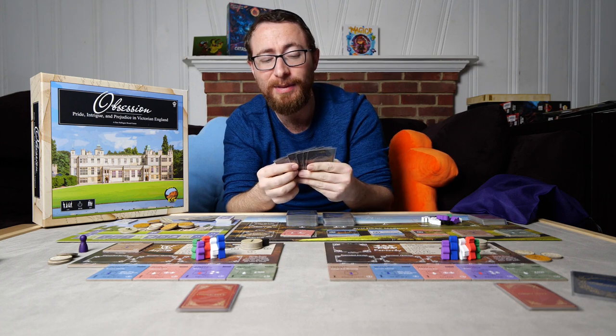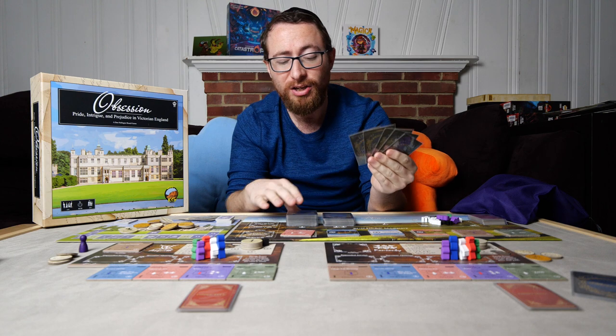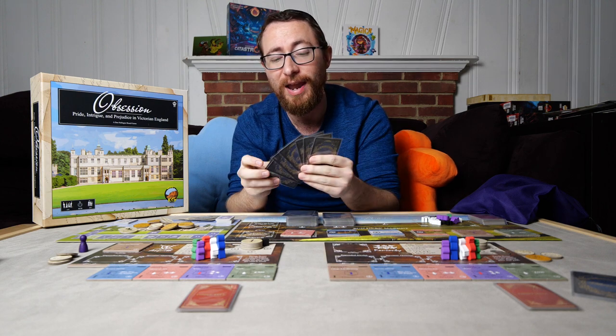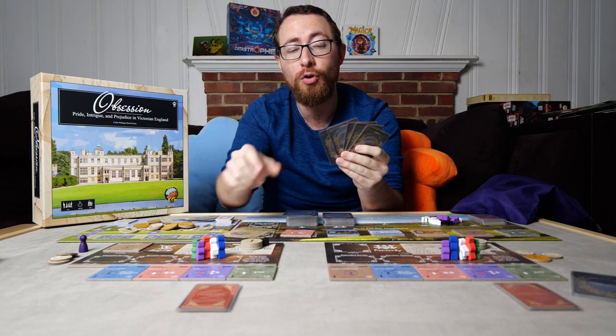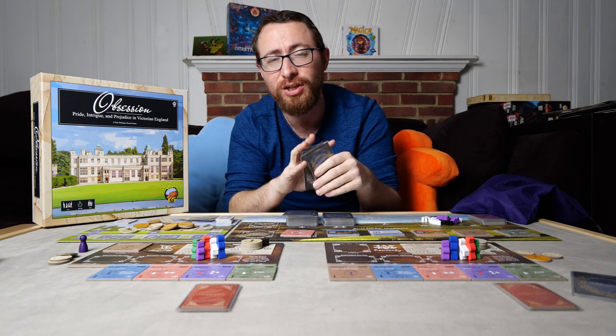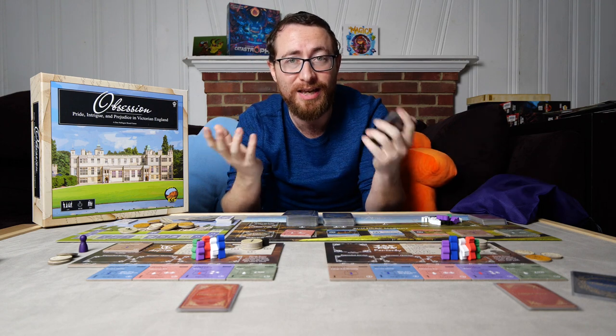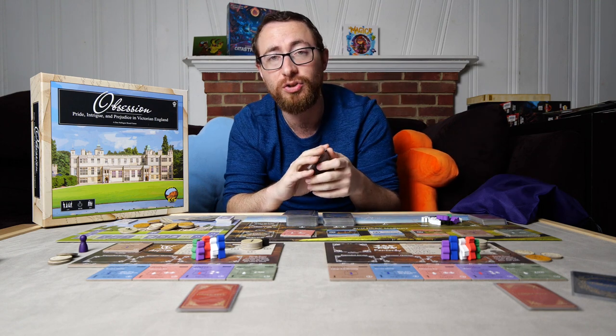The hand management aspect of the game is going to come from your initial hand. You'll slowly but surely be adding guests to your hand, and as you play guests to events, they will go out until eventually you take a passing turn where you draw back absolutely everything into your hand - similar to Concordia, similar to Century Golem Edition, or any of those games in those genres.